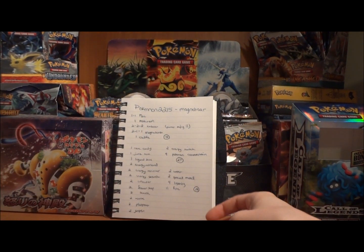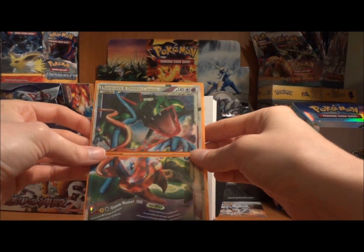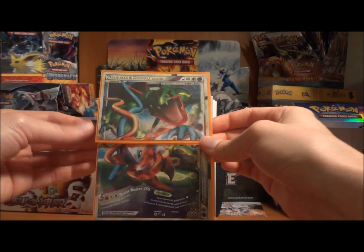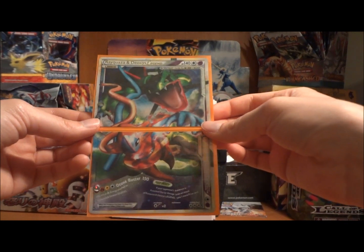You also don't have a Rayquaza Deoxys Legend, which is what you typically see in Magneboar decks. This allows you to take an extra prize when it knocks one out and does 150. The Lightning and Fire energy also makes it ideal for this deck.